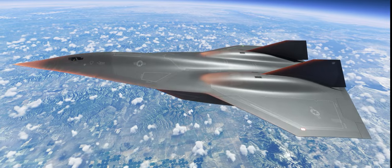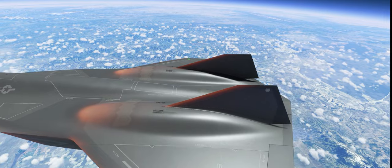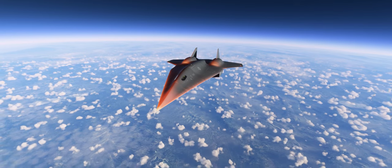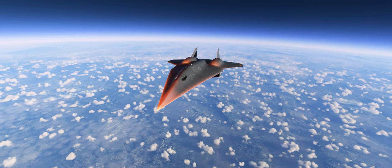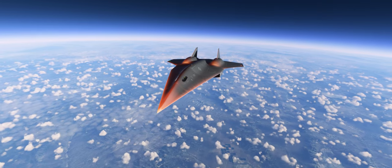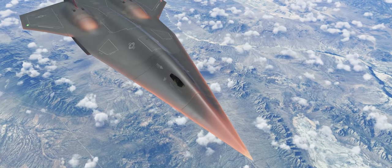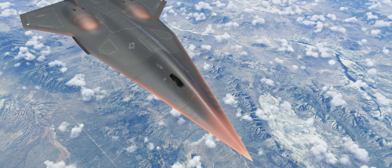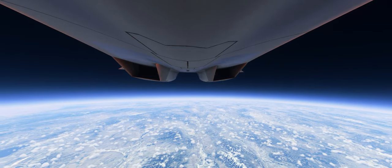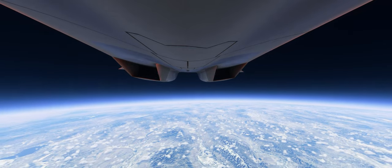Once the plane accelerates past Mach 3 using conventional engines, the scramjets can be ignited, and as they take over and begin to accelerate the plane through Mach 6 and Mach 7 as it climbs higher and higher, the exterior of the Darkstar can be seen glowing red hot on its leading edges as friction with the Earth's thinning atmosphere heats the outside. It's at around 120,000 feet that the SR-72 is in the sweet spot for its maximum performance, and it's able to achieve truly hypersonic speeds.